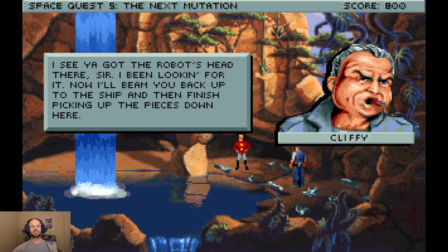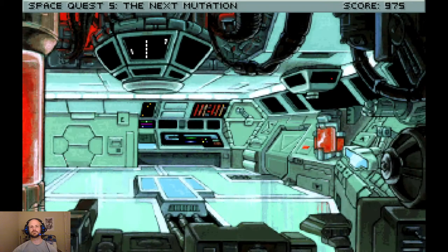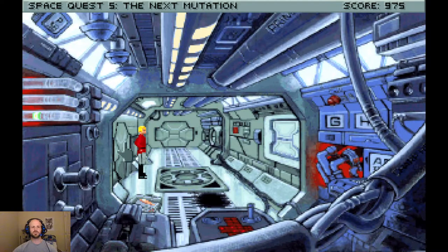'I see you got the robot's head there, sir. I've been looking for it. Now I'll beam you back up to the ship and then finish picking up the pieces down here.' All right, so what we want to do is head out. And before we take off anywhere, we need to deal with Spike, who is still doing all kinds of damage to the ship. I think you heard Cliffy beaming in — it might be a good idea to give him that android head.